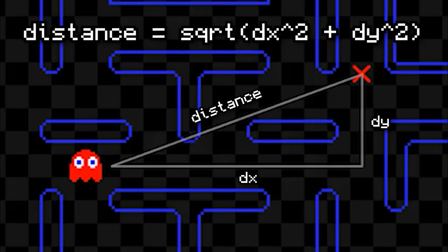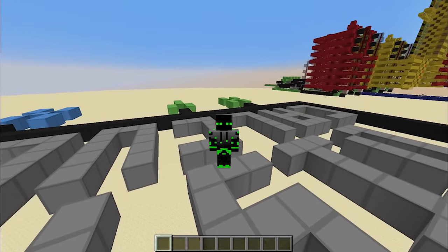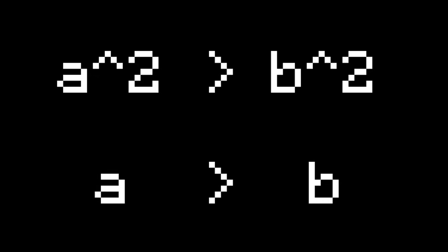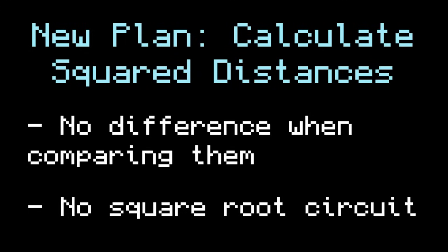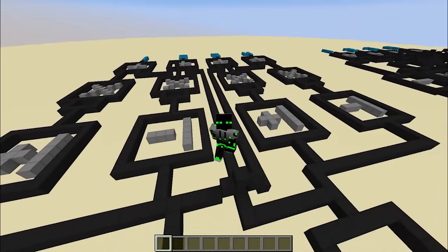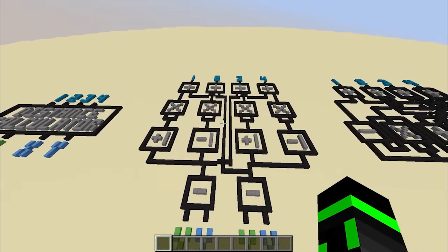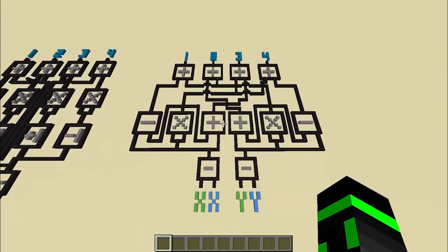At first I was really annoyed by this because I didn't want to do a square root with redstone. But then I realized, since I'm just comparing distances, I don't have to take the square root. If you compare A squared and B squared and find that A squared is bigger, then A has to be bigger than B. So I decided to just calculate the square distances instead — it doesn't change which distance is the smallest and it avoids the square root. Back in Minecraft, I started to work on a layout for this machine. It had four multipliers and a bunch of adders and subtractors. But after a bit of playing around, I optimized the layout to use two multipliers instead of four, which creates way less lag when the game is running.